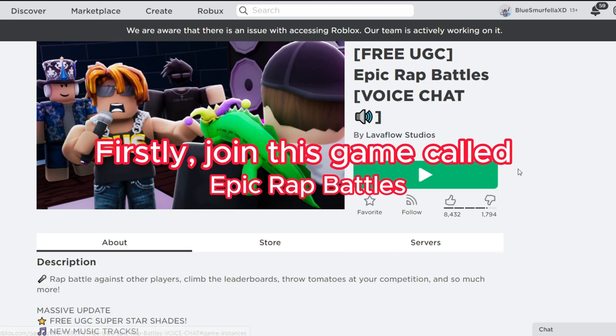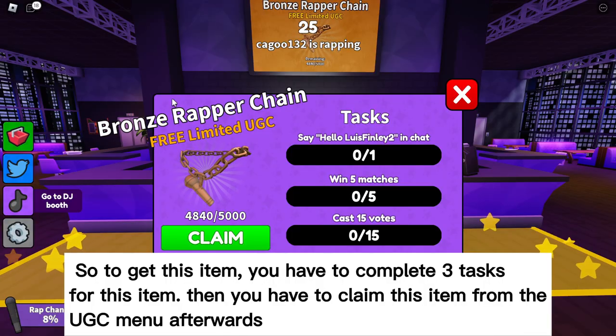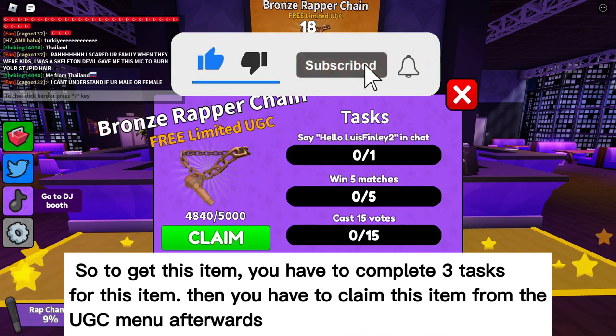Firstly, join the game called Epic Rap Battles. To get this item, you have to complete three tasks, then claim the item from the UGC menu afterwards.